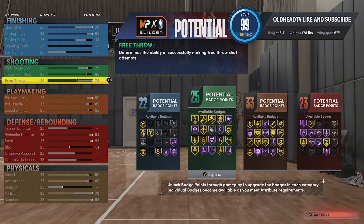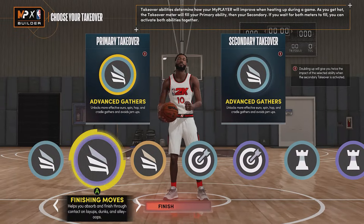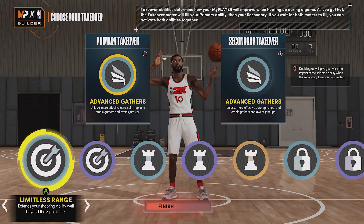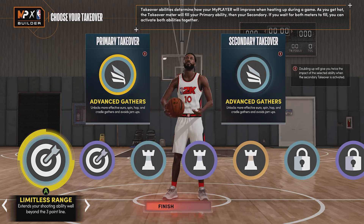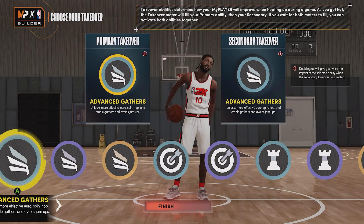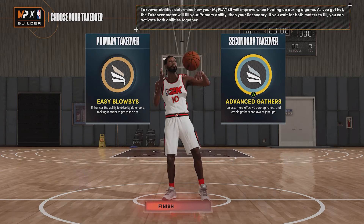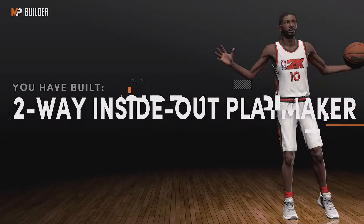Now for the takeovers: we have slash take, spotter precision, play taking, and lock take. The finishing on this build is pretty good, the shooting is good, we have enough playmaking to where we don't need play take, and enough defense to not need lock take. This is a Tim Hardaway build - he's a very good inside-out type of player - so I'm gonna go with easy blow-bys and advanced gathers.